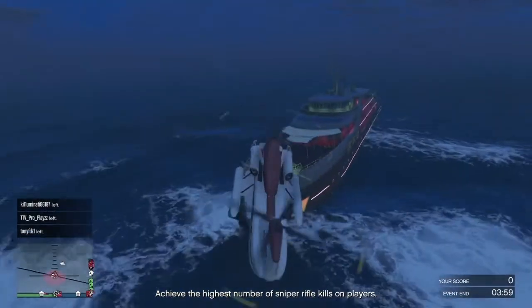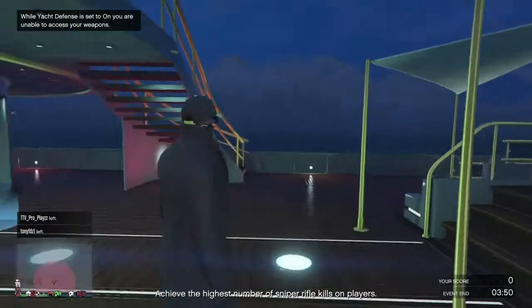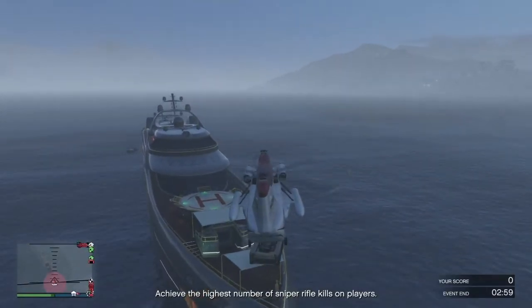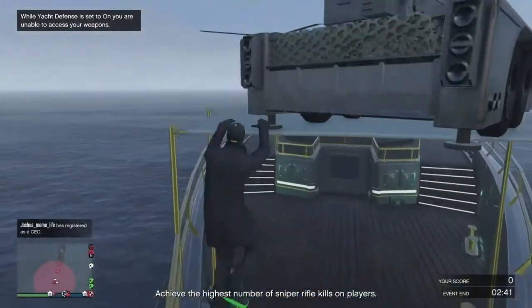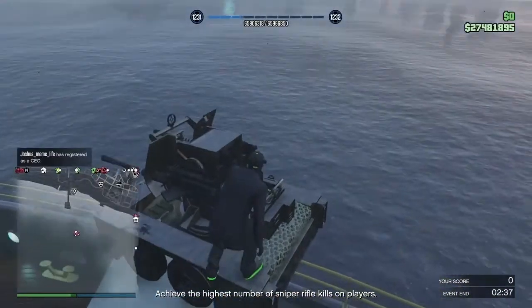Here are some spots you can place the anti-aircraft trailer. You can place the trailer at the very front of the boat, placed slightly on the edge of the tarp. Walk to the very edge, turn around, and spam square to climb on the tarp. This is a good way of picking off boats coming in or unarmed helicopters.